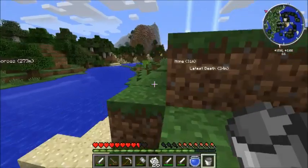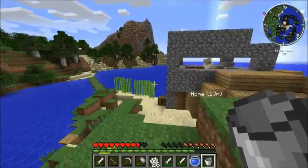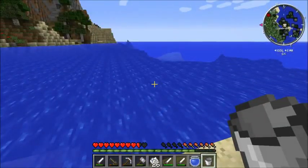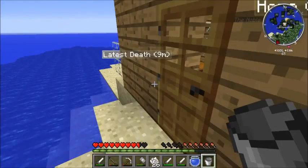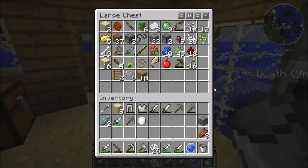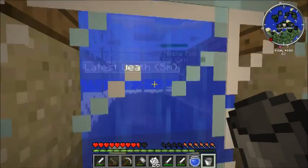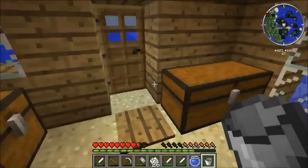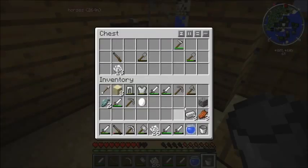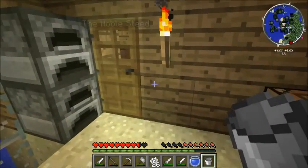What did that mod do that you made me download? Oh, it's a craft guide mod — I'll put the link in there. Press G and you can look up the recipes for everything in the game. I chose this one over Not Enough Items mod because this one you can't cheat and give yourself items. Oh look at my fishies — the noble fish and the valley fish.